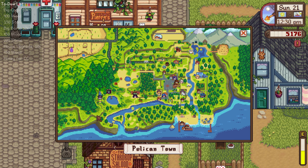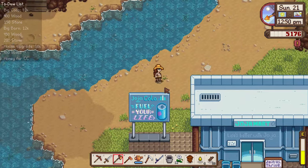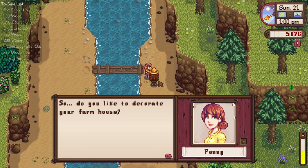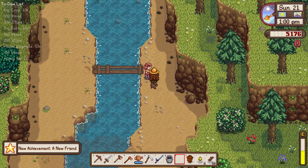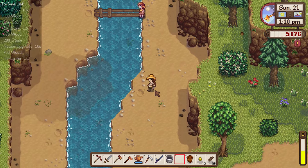Now where is Penny? I wanted to make sure to give her this poppy today. There she is! Poppies are her favorite flower and I grew them just for her. Hello, Penny — I have a flower for you. We got a new achievement: a new friend! We got five hearts with Penny.